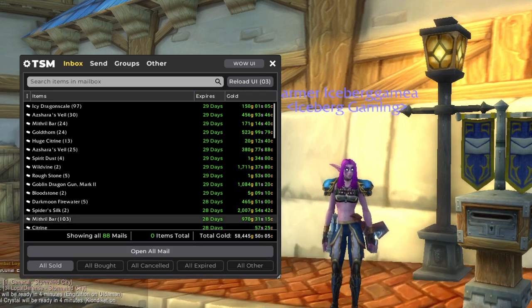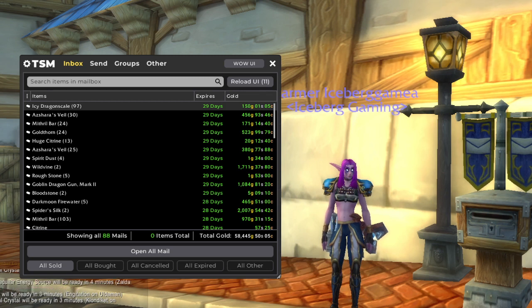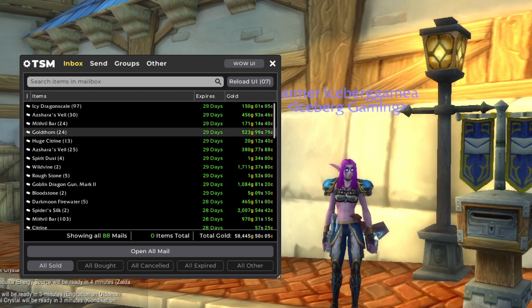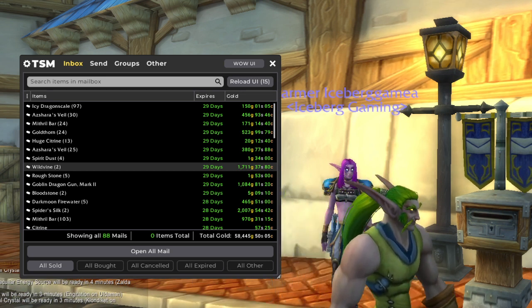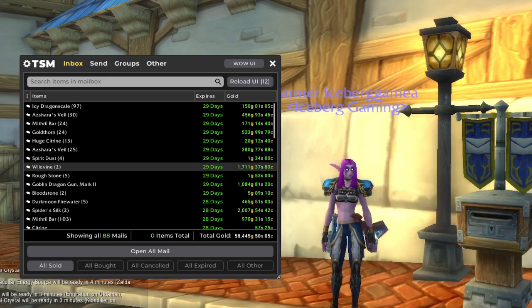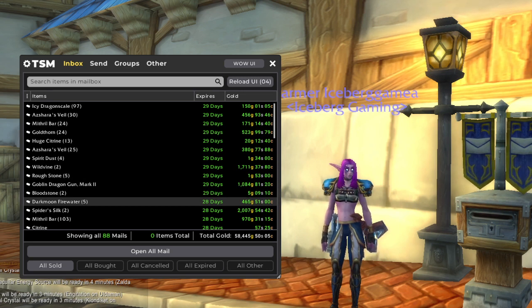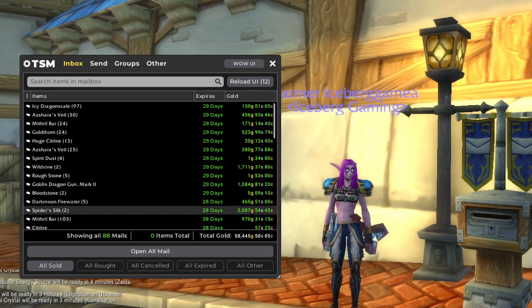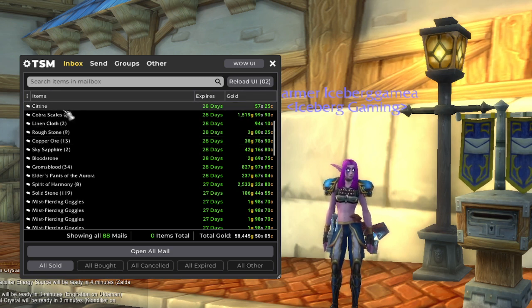Let's take a look at what we've got. We've got some Icy Dragonscale from my guide on how to level up Northrend Skinning, some Azshara's Veil, Mithril, and Goldthorn. Wildvine is from that Wildvine Farm — link in the description and in the top right corner. I've got some engineering items from Leveling Up Engineering, and I accidentally sold more of my Dark Moon Firewater — I keep doing that. Spider Silk is from our price alert a couple weeks ago. Some of our Cobra Scales from our Snake Farm finally sold, and that will be in the description as well.